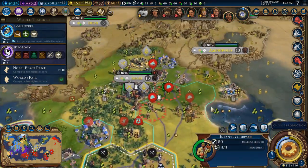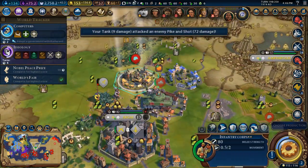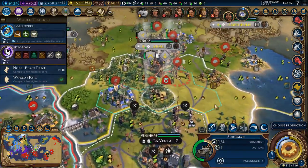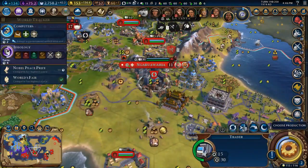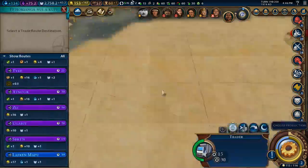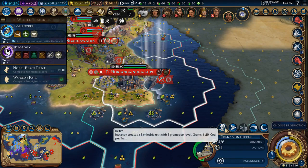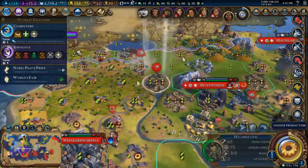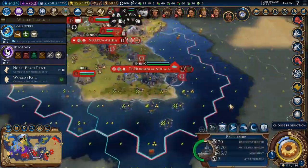With the Ram, you do full damage to the walls. But with the Siege Tower, what's supposed to happen — and it should happen but it doesn't — is you shouldn't be able to use the Siege Tower when someone has modern walls. But when I use the Siege Tower, if they have modern walls it doesn't matter. I end up having infantrymen and mech infantry climbing walls when they really shouldn't.